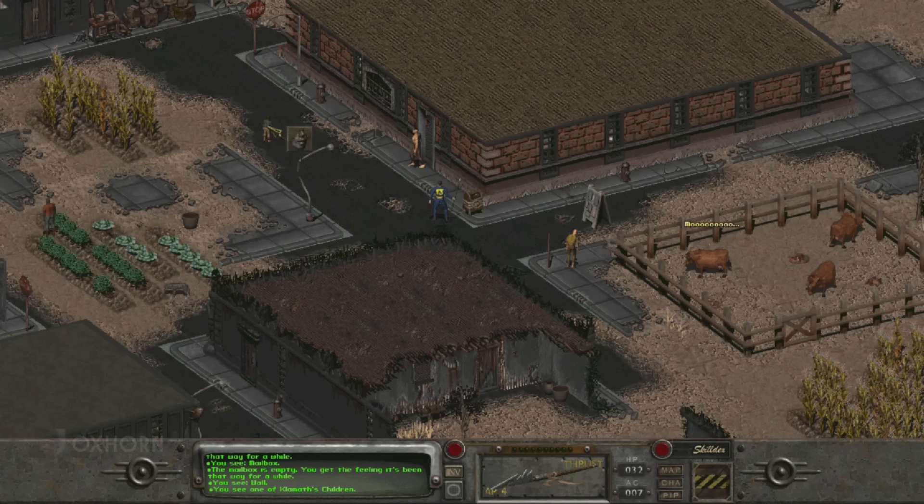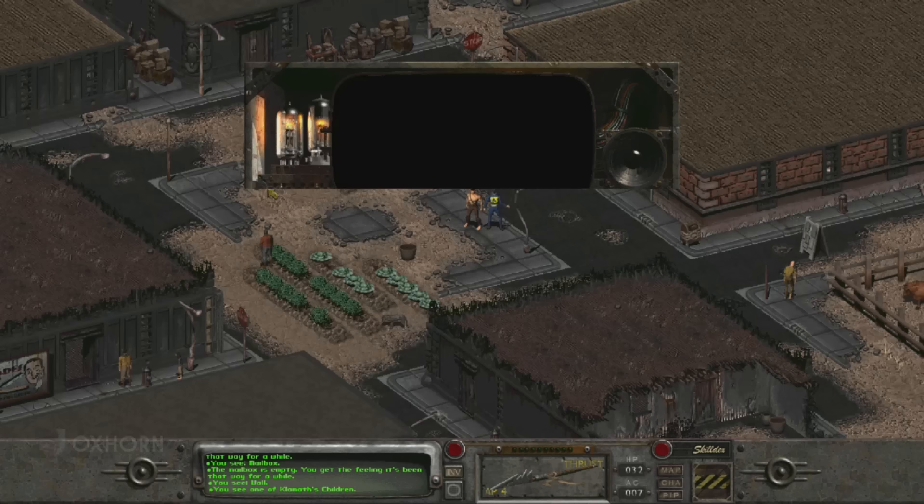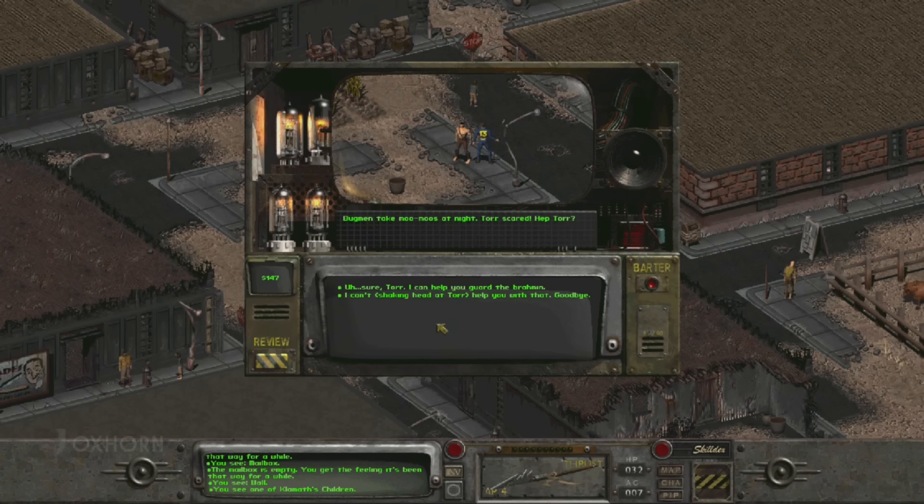Heading north, we see the Buckner house, but before we can go any further, a tribal walks out into the courtyard. We learn his name is Tor — he must be the author of that thoughtful brahmin graffiti on the sandwich board. When we ask what's been going on, he says, 'Bug men take moo-moos at night. Tor scared. Help Tor?' This conversation goes very differently if our character has low intelligence — with low INT, the Chosen One can have an intelligent conversation with Tor and learn exactly where Vic went, but not with normal intelligence.